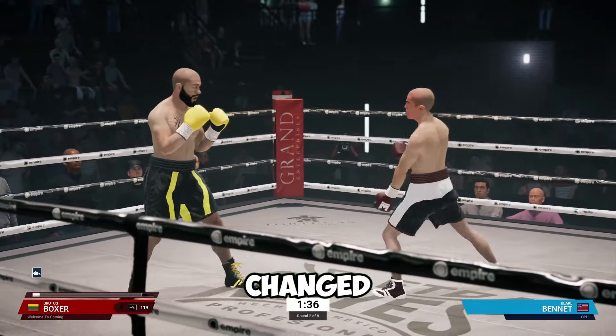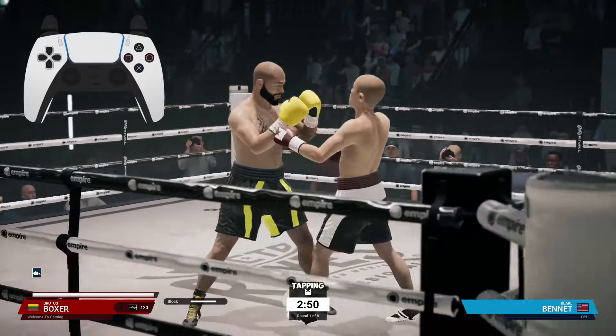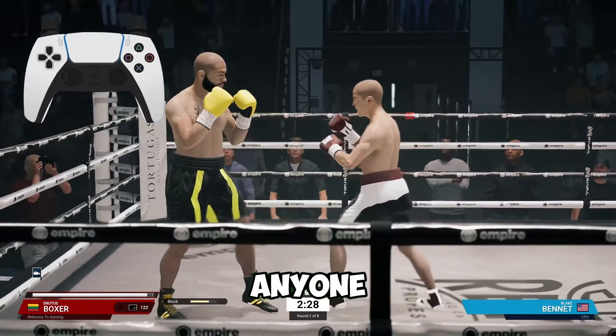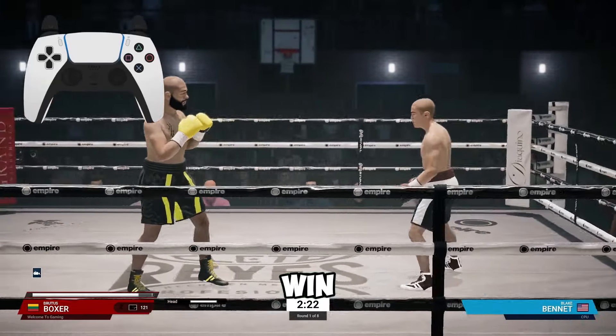Maybe this will be changed for full release, but that's it. It's as simple as tapping in the R3 stick to break the clinch in Undisputed Boxing. Hope that has helped anyone who didn't know how to do this, and I hope it helps you win some more fights.